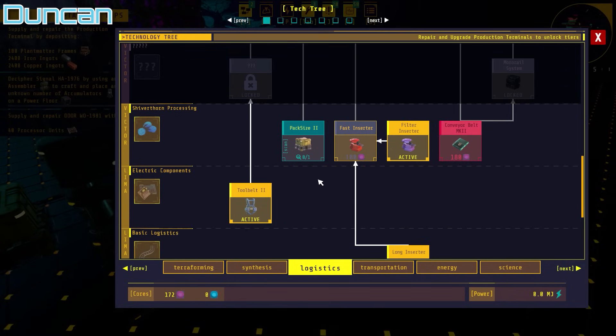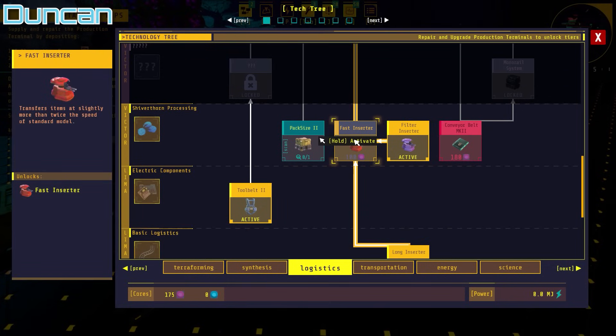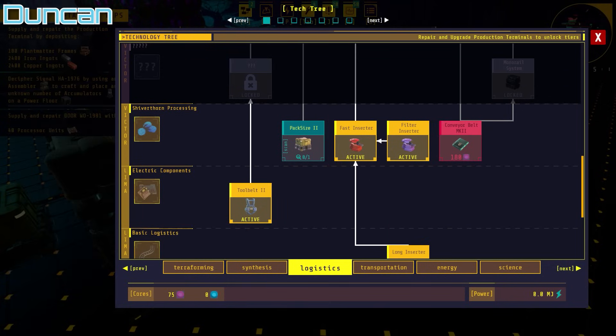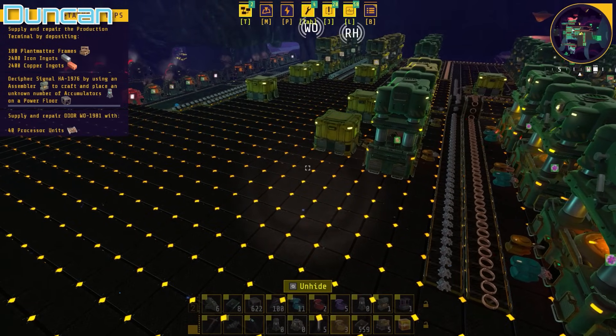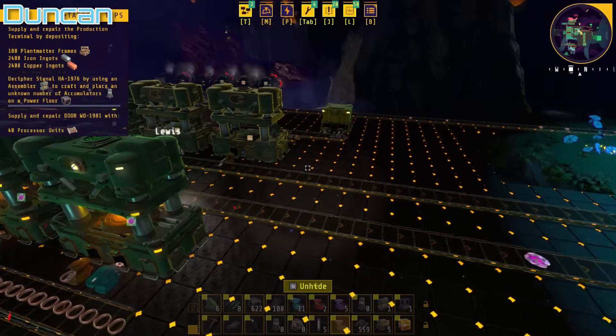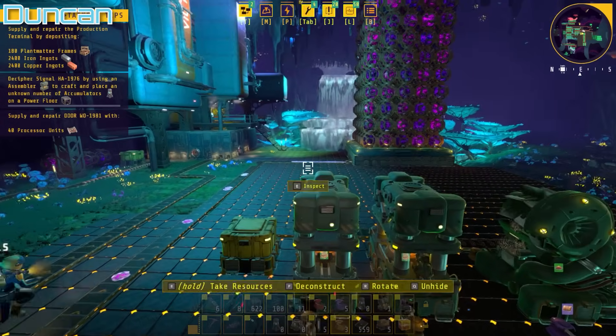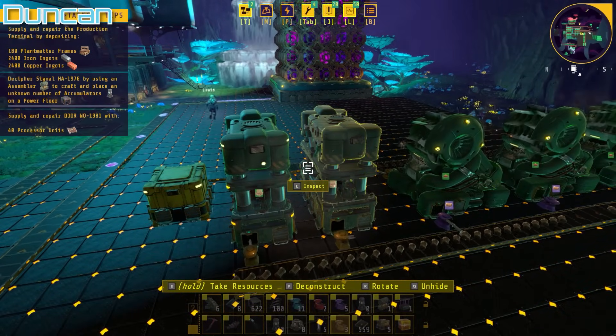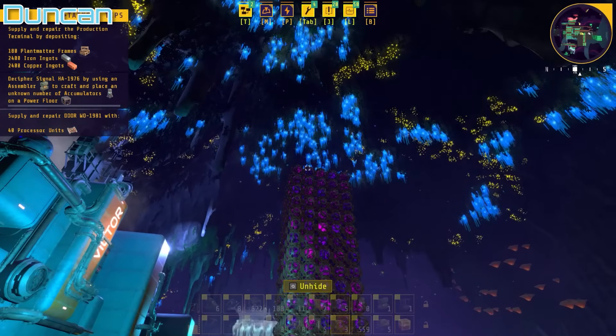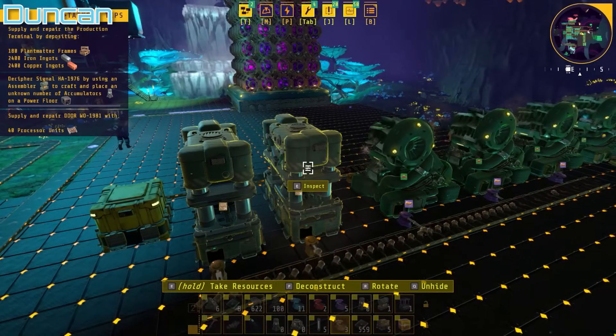We have 171 cores now, so I'll get fast inserters. My new core farm is obviously working three times faster. I was surprised how quick the first one was, so three is just going to be nuts. I guess we'll probably need thousands soon — it's about to hit the ceiling. We can unlock the thing now.